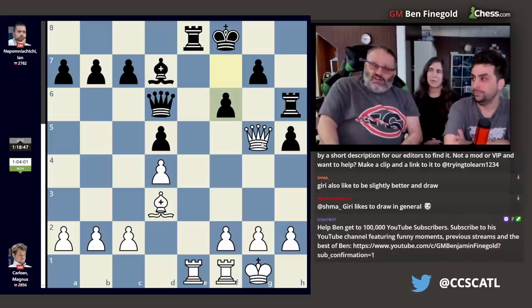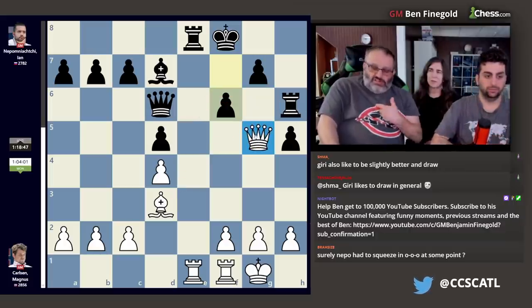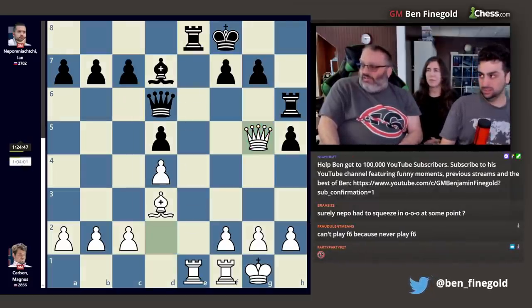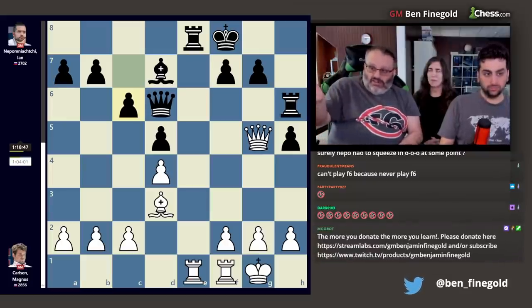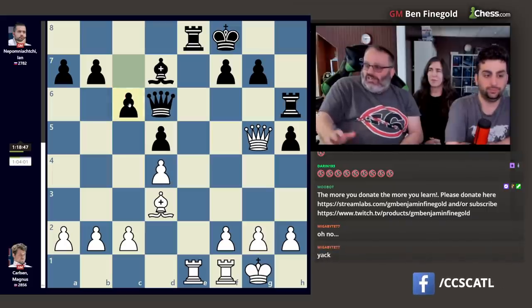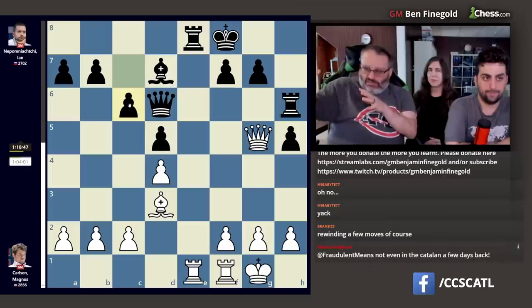The engine says f6 is terrible, frankly — we're making the bishop better and trapping our rook. He played c6, which I don't like and was complaining about a lot. It blocks the bishop, puts another pawn on the white squares, and doesn't help black evacuate this bad position by trading everything. It's just a random legal move.